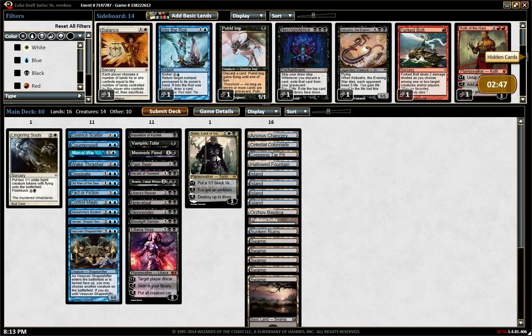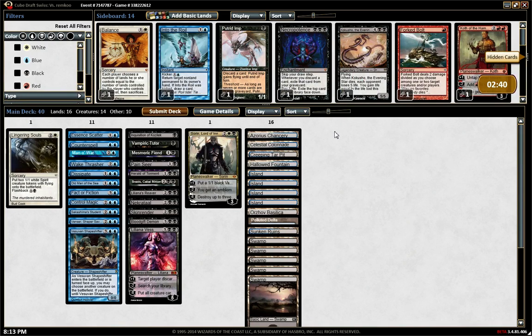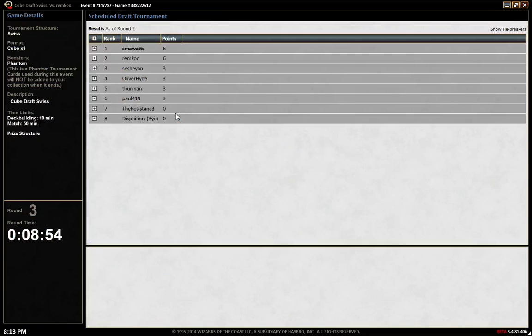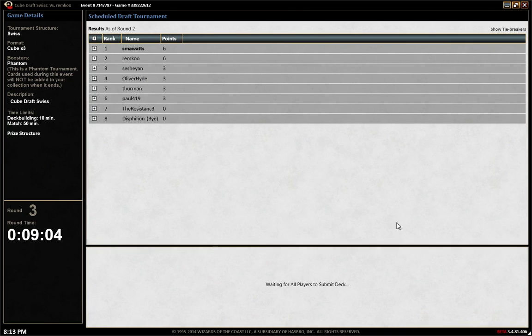We didn't see a terribly large amount. He's playing three colors, trying to go control. He has Gideon. I think I like my deck the way it is against him. There's an argument to be made for bringing the dragon in, but I don't particularly feel like making it.